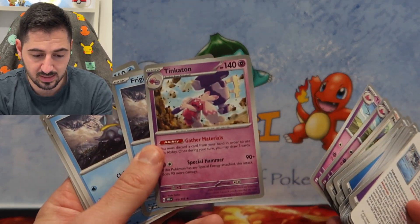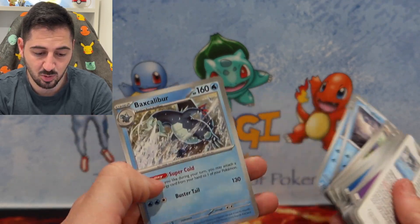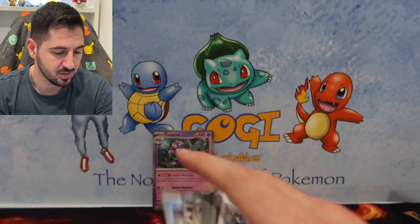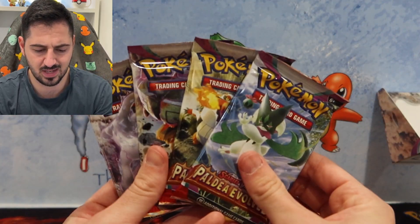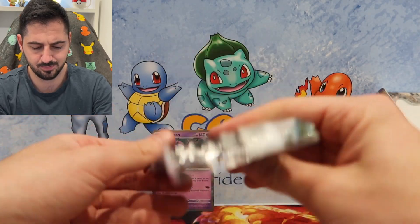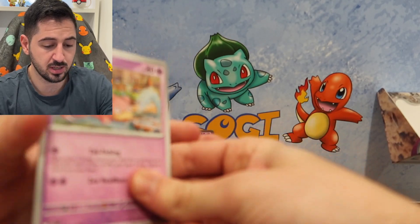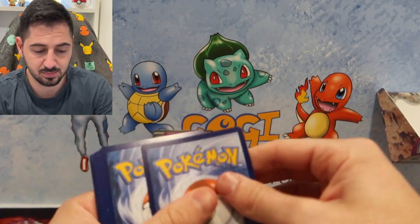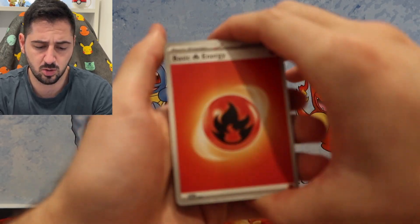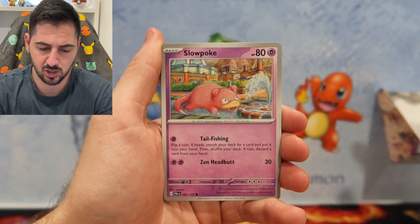They're all non-holo rares. This is a non-holo rare that you can't get in these sets anymore. Another non-holo rare. So that is the first one and the first box starts with these four packs. I actually really enjoy opening these build and battle boxes — you can let me know if you've found these at pre-release programs or whatever they're called.